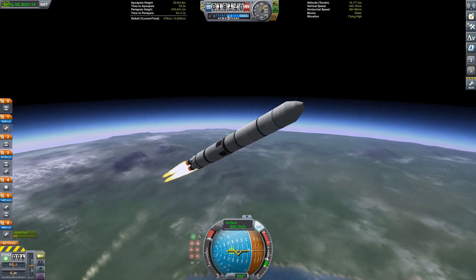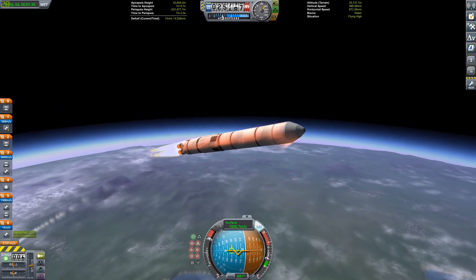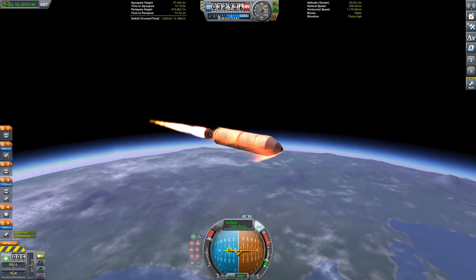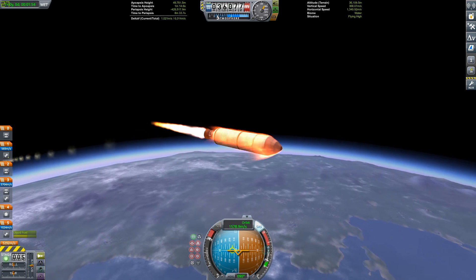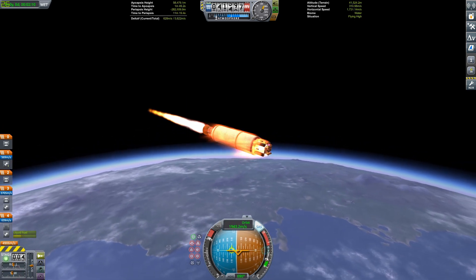Basically what we're going to be doing for this first episode is we're going to be sending a rover out to Drez to kind of survey the area. This is a rocket — just finished burning through our first stage, just starting up the second stage, which is just one Rhino engine. Very, very light payload, it's like two tons in total. Rovers aren't very heavy.